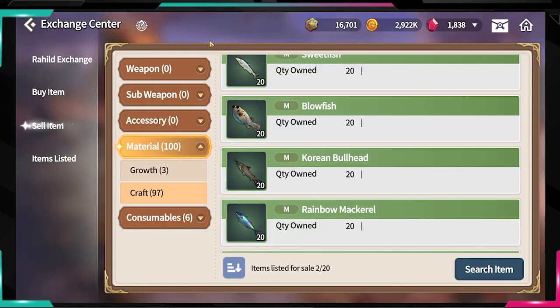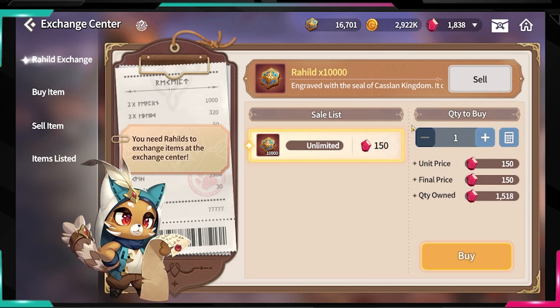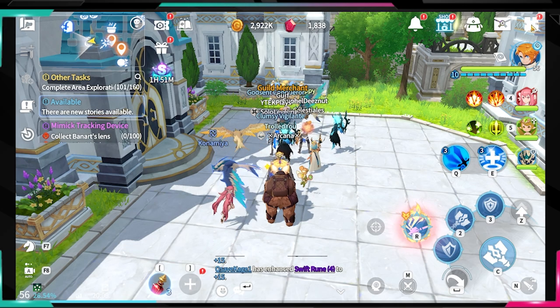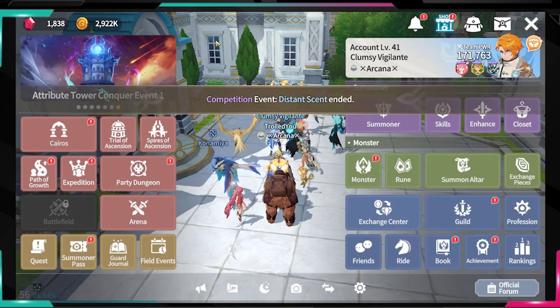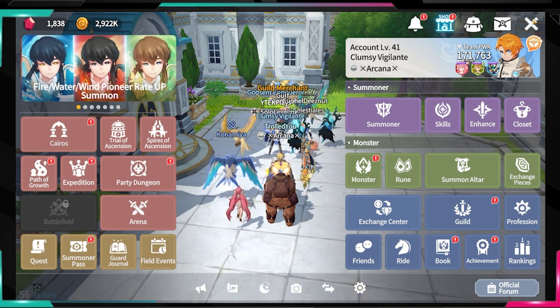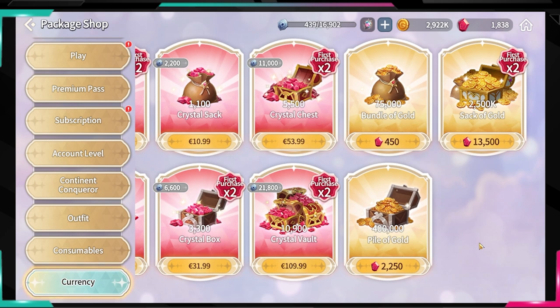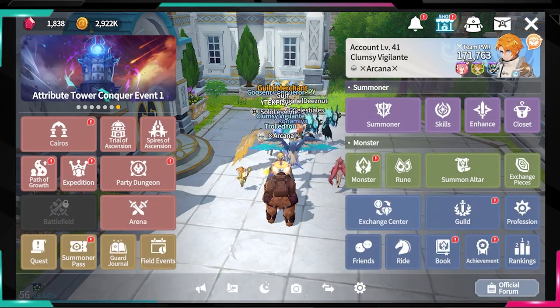By gathering, coming here to sell, and repeating that loop, this is basically how you get an infinite amount of crystals, which you can exchange for raid access, scrolls, or whatever you need. You can also convert them to gold using your crystals, and we know this game is very heavy on gold.